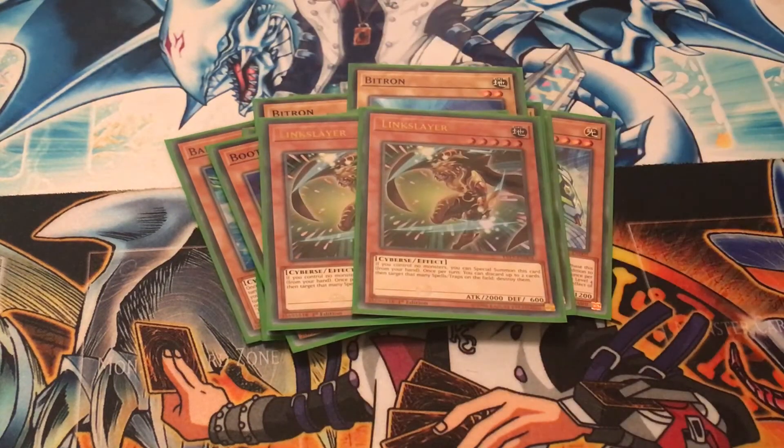Two copies of Link Slayer — a level 5 Cyverse monster. It's a bit like a Cyverse dragon; it can special summon itself if you control no monsters. And then it has the Twin Twister effect where you can discard up to two cards from your hand to destroy two of your opponent's spell/trap cards.